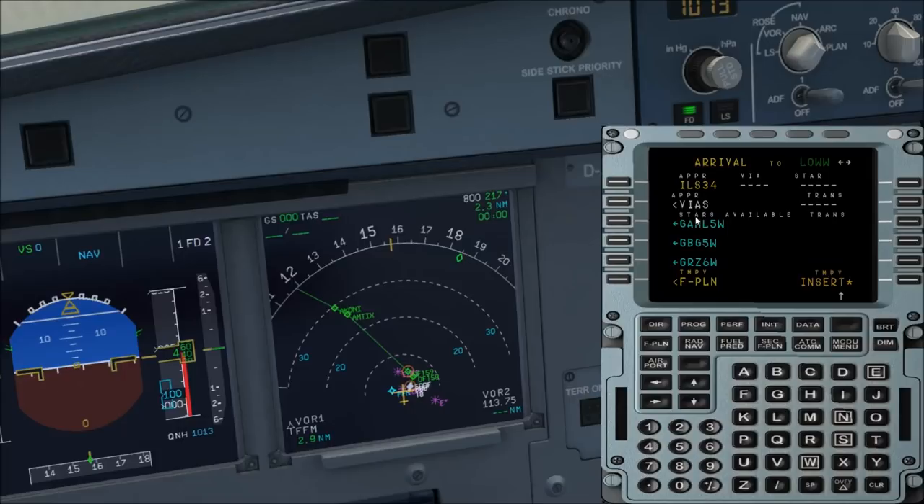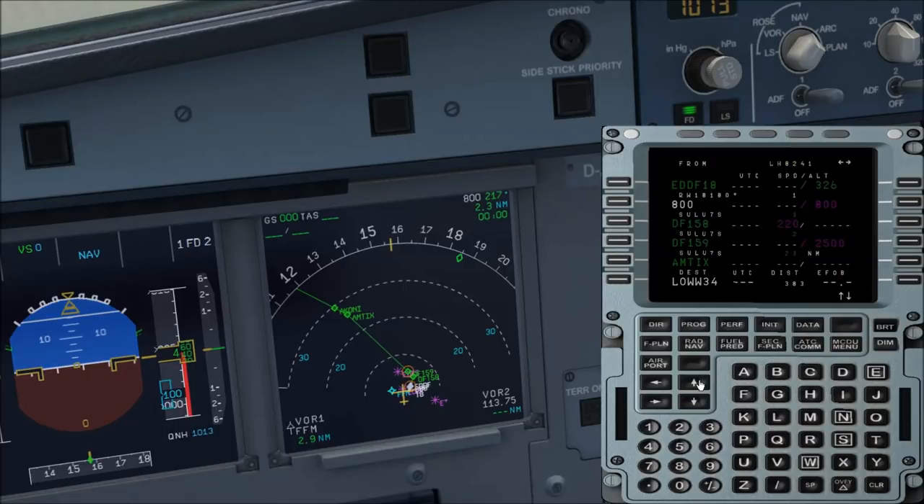Now we choose the STAR. The last waypoint on our flight is VENEN — Victor Echo November Echo November. There it is: VENEN 2W. We choose this and insert it. Now we have to also type in some waypoints and airways — about 2 to 3 I think. We go to ZULUS and press the button left to it, then go to airways.